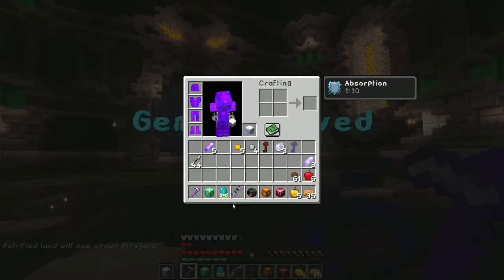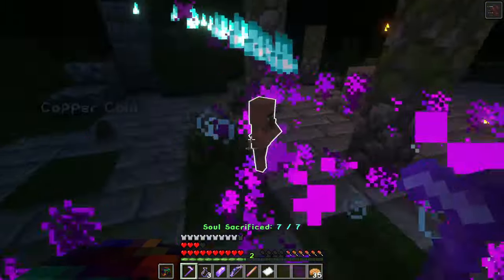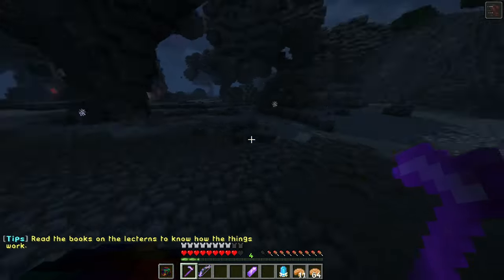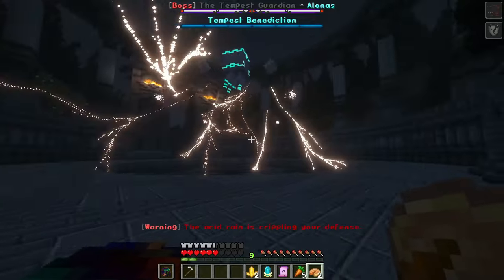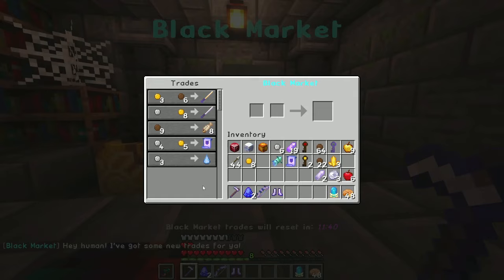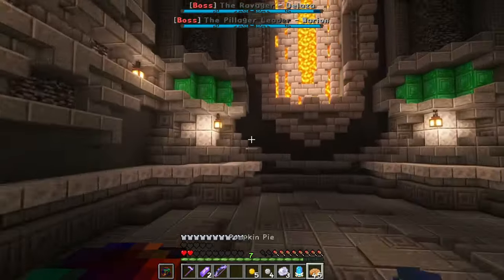Evernight takes the dial of adventure maps and cranks it to 11. This map could be flushed out into its own standalone RPG. It's amazing. The builds, the bosses, the systems in place are all unique, well executed, and fun. At one point in this map, you wander through a petrified forest made mostly of cobblestone and regular stone — and it was beautiful. The map maker really knows how to craft a wonderful world. The boss fights, while extremely difficult, provide a wide variety of mechanics and locations to fight through. The upgrades and crafting system is super intricate, with multiple weapon upgrade paths and armor paths that you can go down to best fit your playstyle. I went with the scythe and the AOE damage armor — because of course I did. It was a very nice map, especially if you like fighting bosses.